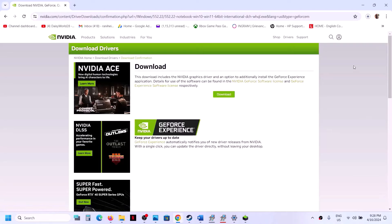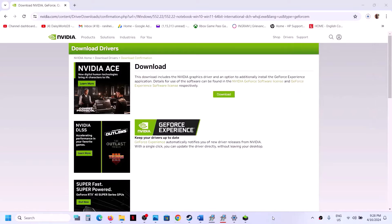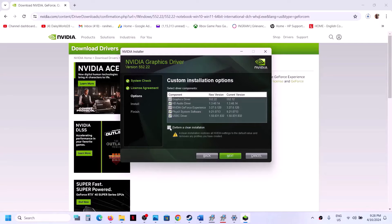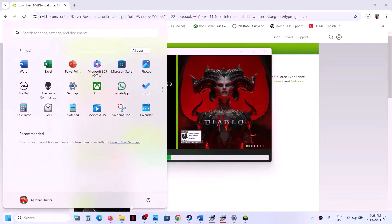Once the download is complete, run the exe file. Click Agree and Continue, then select Custom installation. Put a check on the box that says 'Perform a clean installation' and click Next. Once the clean installation is done, restart your computer, and after the restart launch the game.